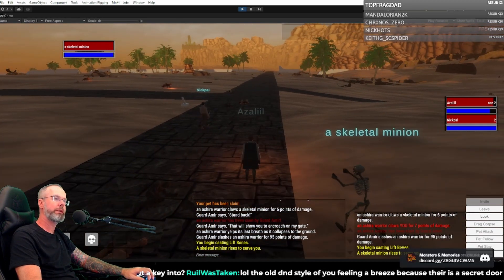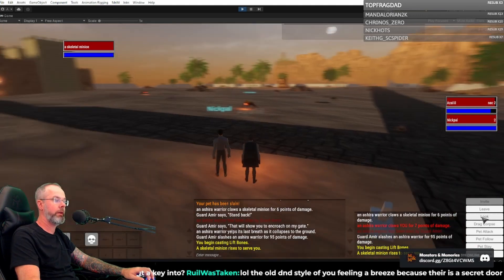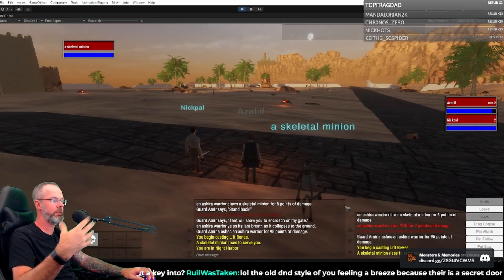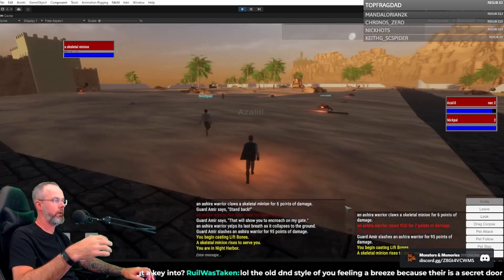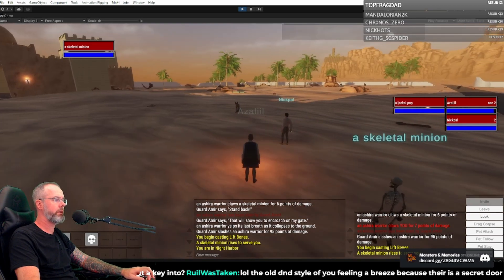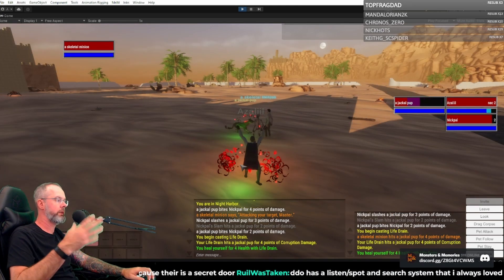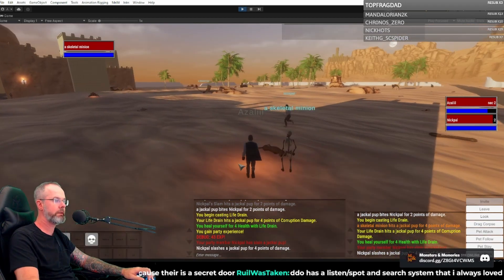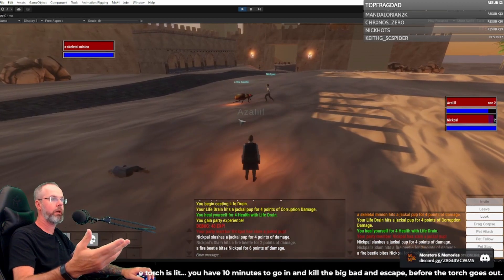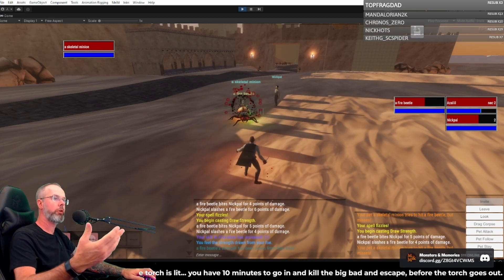The old D&D style — you feel a breeze because there's a secret door. Oli just added the ability for us to do that. You see I've got a look button over here — that's a generic 'I look,' and it'll tap into whatever the space is defined as. Right now it just says you're in Night Harbor, but it could say some description of the area if it's more interesting. As you get different skills, you may notice something that people without that skill don't notice — essentially different types of perception. Oli just made it so that when you enter a volume, it'll fire off using our MUD objects and do exactly what you were thinking.